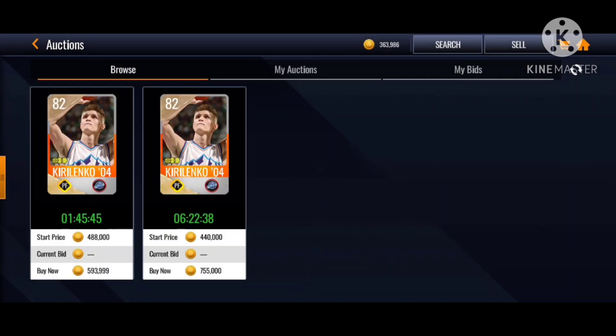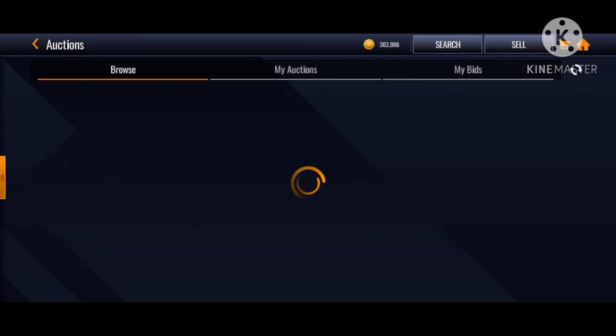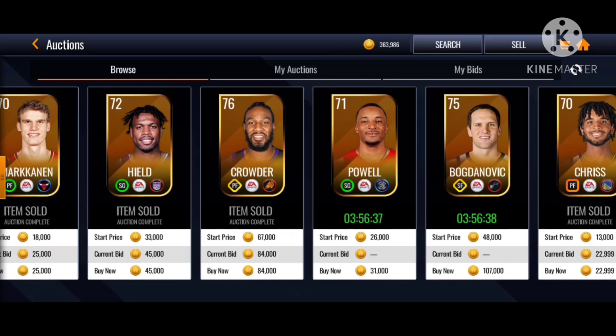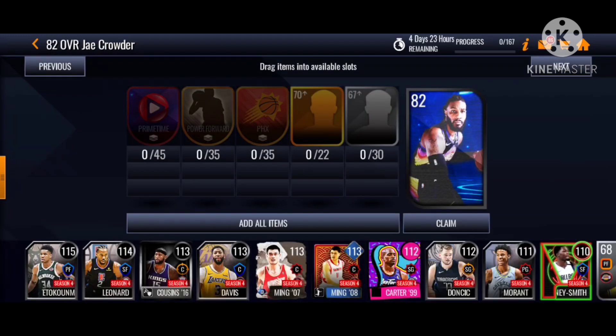You can see an 82 Crowder, and there's a Klay Thompson going for like 600k to 700k. You can get the Crowder for cheaper, since gold players are worth at least 20k each. So that's 30k times 20-plus — that's 500k for an 82 Crowder, and you also need all these super players on top of that. I don't recommend it, but I'm just showing you guys it's possible if you have lots of coins.